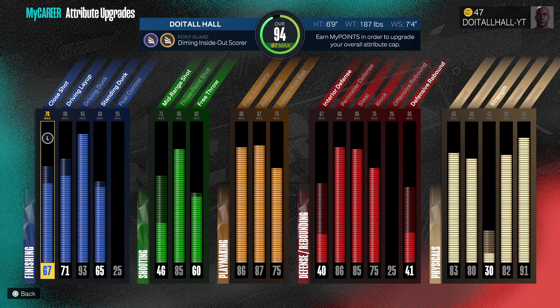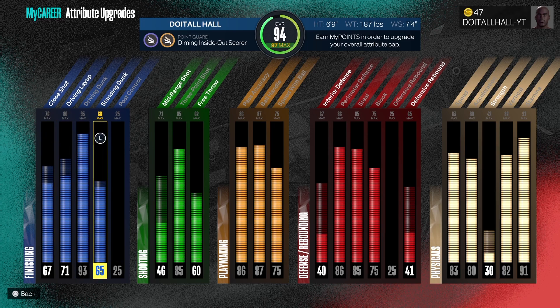With this build, if you want to create it, all you have to do is screenshot this part. You got the height, the weight, and the wingspan at the top. Six foot nine, 187 on the weight, 7'4" wingspan. The build is at the point guard position — you can go with any position, that's totally up to you. We got a 93 driving dunk that will get us gold posterizer and elite contact dunks. We got great standing dunk, an 85 three point shot, and an 86 passes so we can make all the passes a point guard should make.